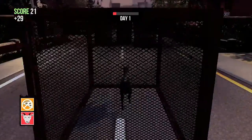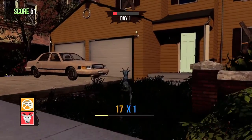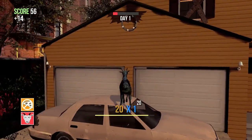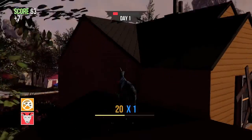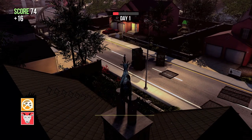I recommend having the no hunger perk turned on, that way you can't die of hunger. Once you start the game up, you want to turn to the left — there should be a house up here. Jump on the car, and then jump onto the roof, and then jump up here, and I'm just going to chill out on the chimney.